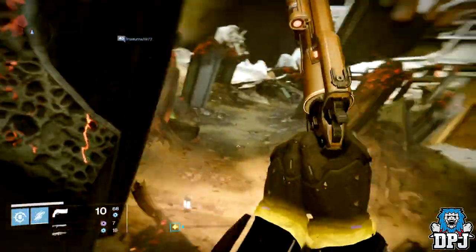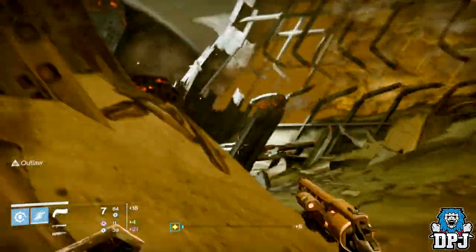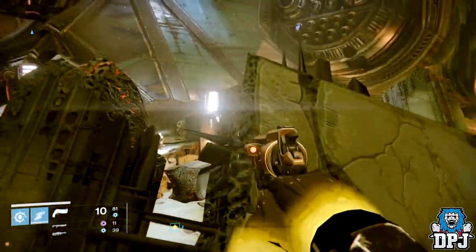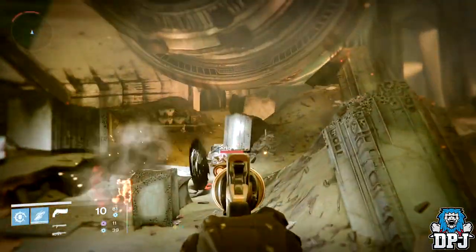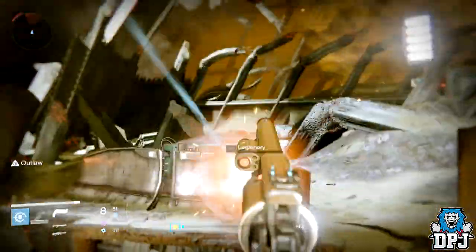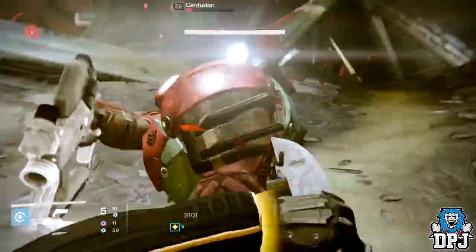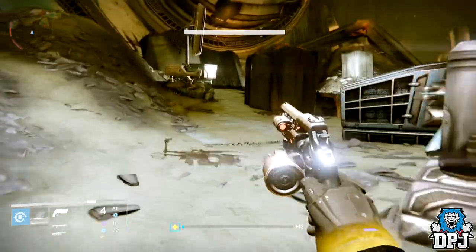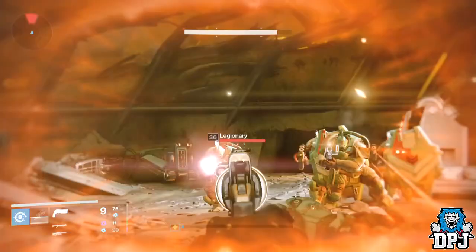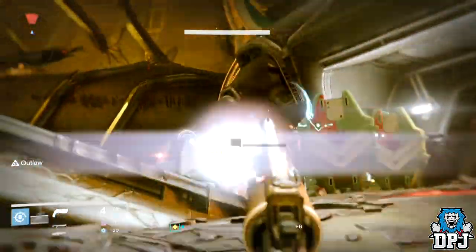We all know the Vault of Glass is making a return, and there's a question of whether the weapons will include the elemental burns they had in year one. Those burns are what made them so great — the Fatebringer without the arc burn is not a Fatebringer, it's just an Imago Loop. From the Vault of Glass we had the Fatebringer, Vision of Confluence, the Atheon's Epilogue, and the Praedyth's Timepiece. These weapons must include the elemental burns they once had if they're going to return.